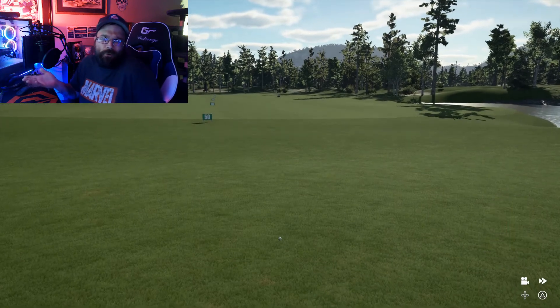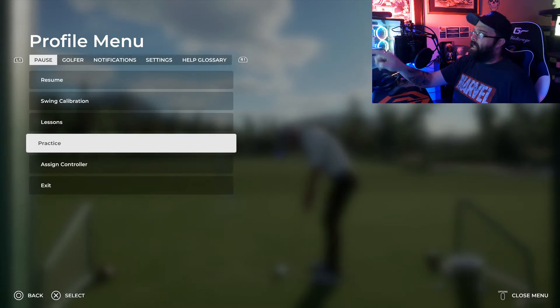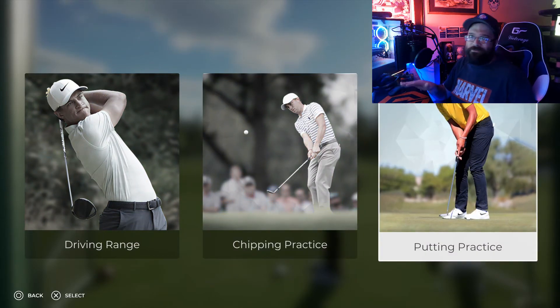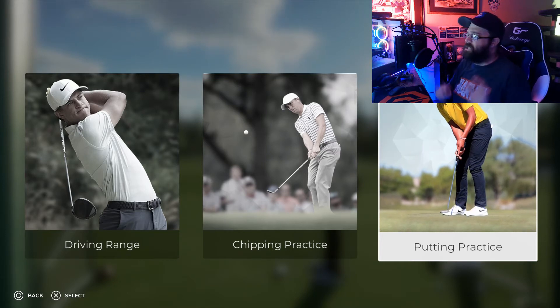You don't want to putt in the driving range because there's nothing to aim at. If you're interested in putting practice, back out to the practice menu and you'll find driving range, chipping practice, and putting practice all right there for you.